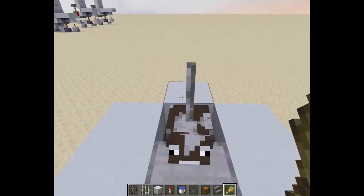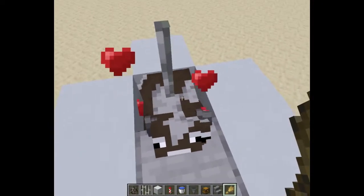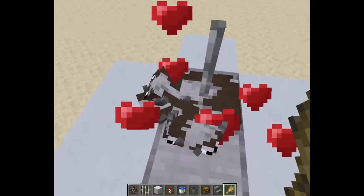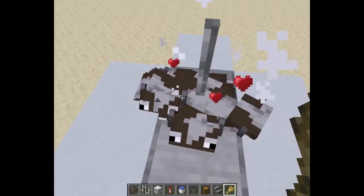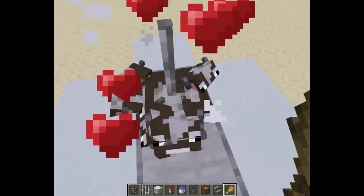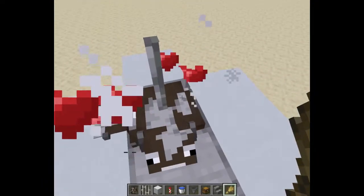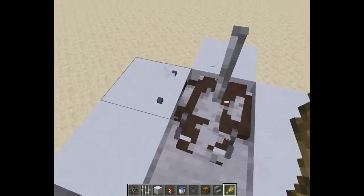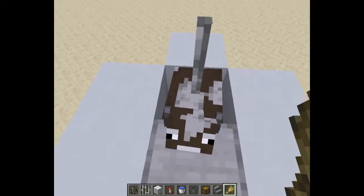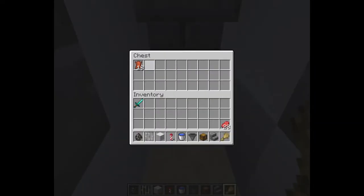We're going to start using this farm by holding wheat and making this sort of U pattern with our crosshair around this iron bar. You can see a lot of love particles, a lot of new cows, and smoke particles. But when these love particles stop, and we look inside of this chest, you can see that there's quite a lot of meat and leather.